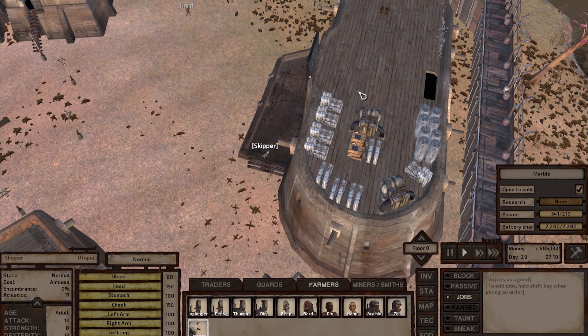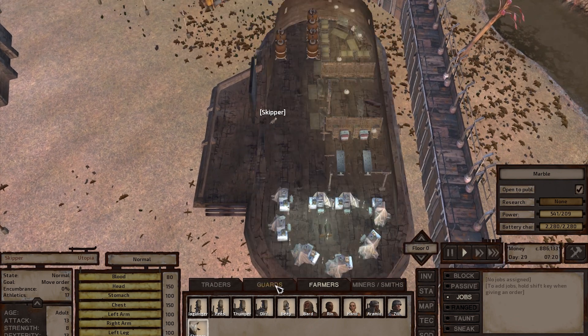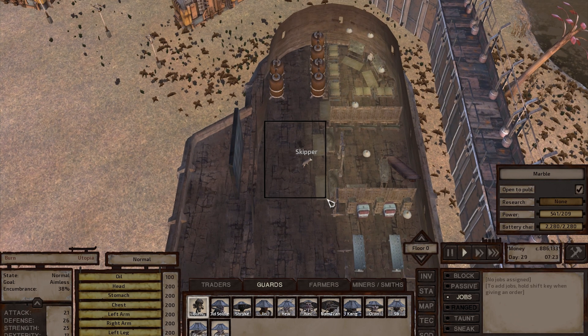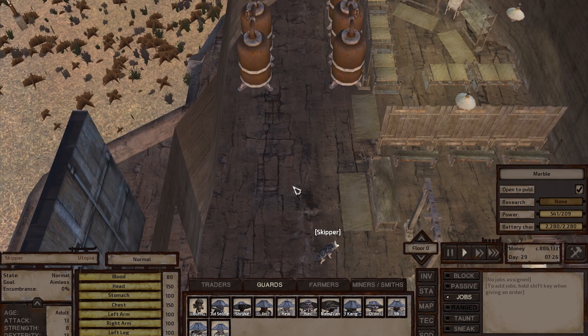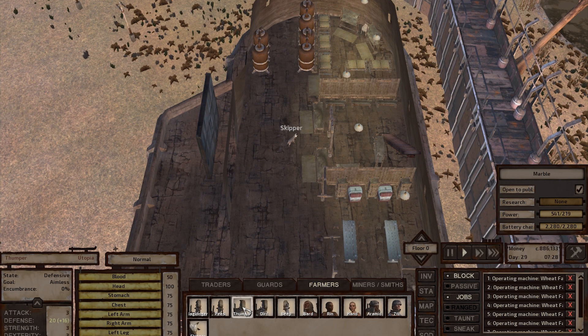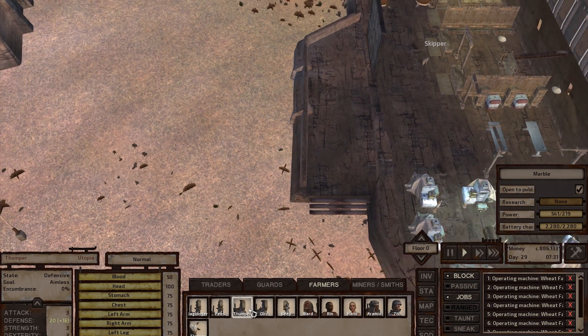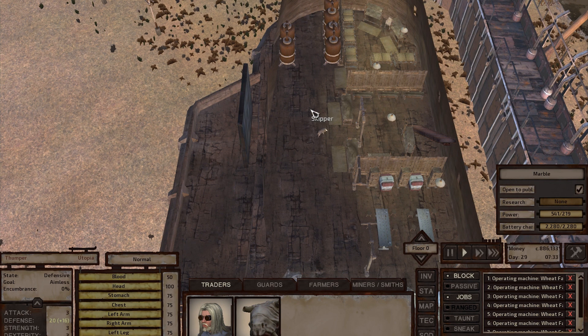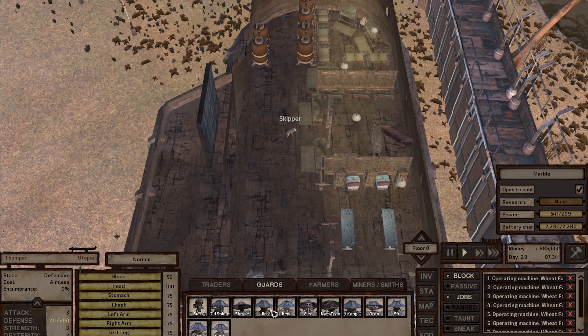The second building is the guard station. I currently have 12 guards — 11 of them are shek and one is a skeleton. I really advise you to get shek as guards or military personnel because they have bonuses in attack and strength. And if you want farmers, I advise you to get ant worker drones — they're really good at farming, even better than humans.